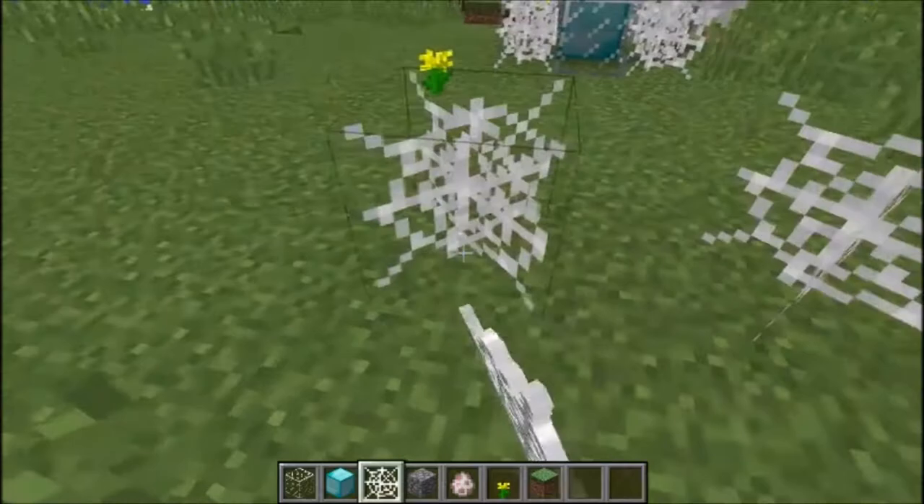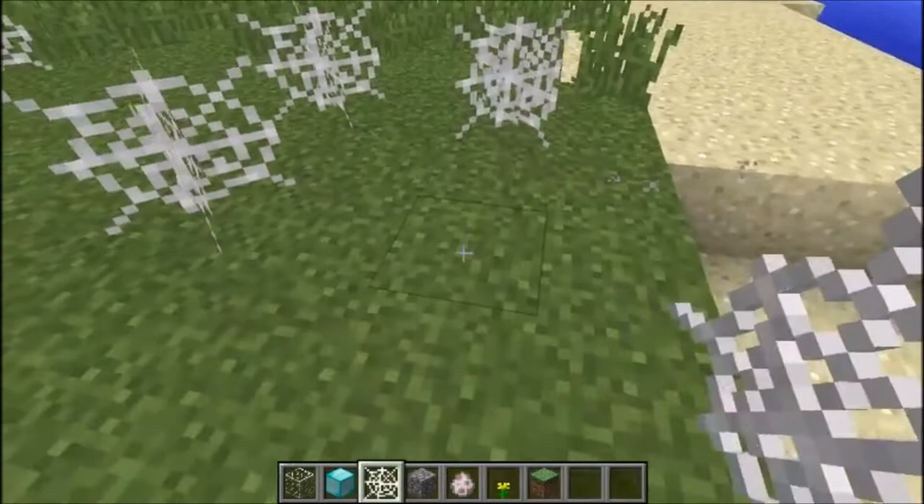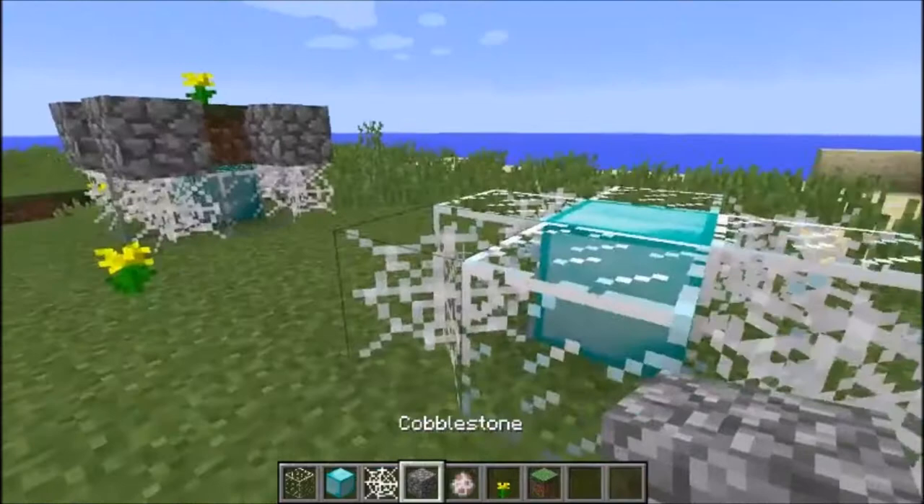Just put some chart blocks there. The satisfaction of just putting cobweb down on the grass makes me feel like an actual human being. Then just put the good old cobblestone on top.